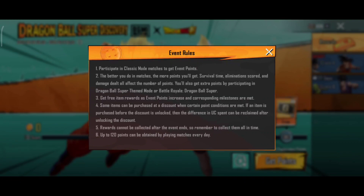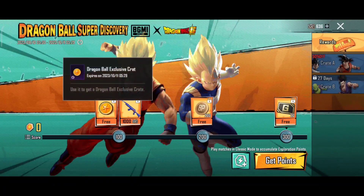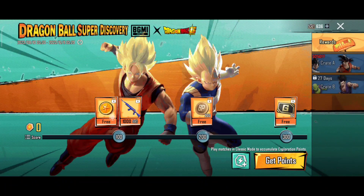For that, just drag and play the game to collect coins. The bar will be filled with basic progress, and the bar can fill with coins. You can also see the Dragon Ball exclusive crate coupon and the coins.